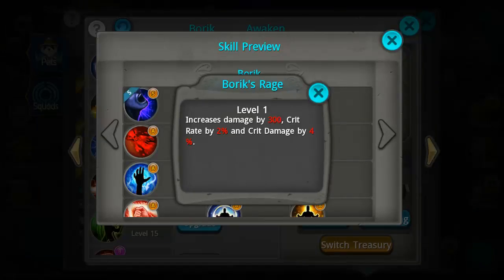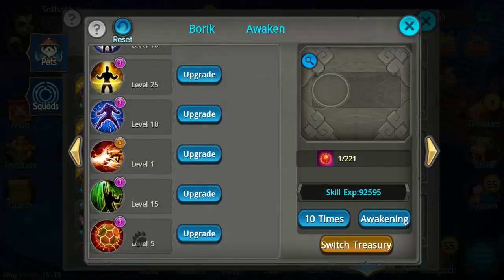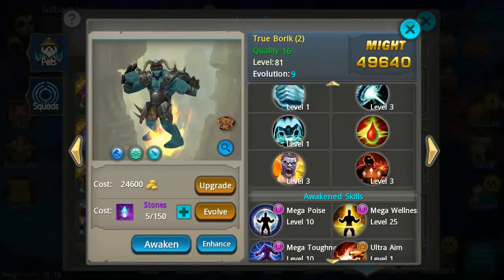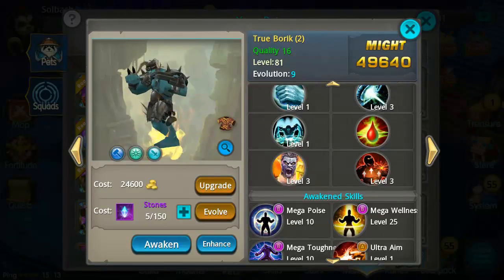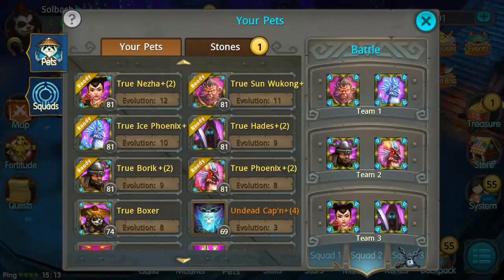As far as awakenings, Boric does have one S skill: Bork's Rage, which increases damage by 300, crit rate by 2%, and crit damage by 4% — and this scales up as you level it up. He is also skinnable, as you can see I already have the skin on Boric. The reason I put him at number two is because it's a competition between him and Skeleton King for daily farming priority.